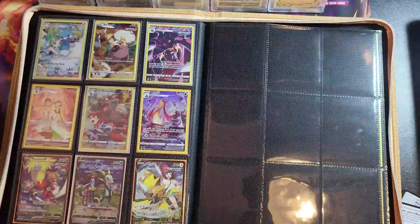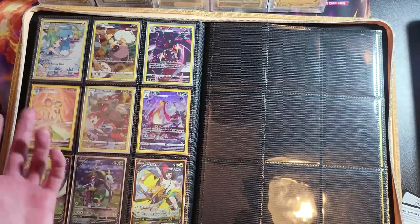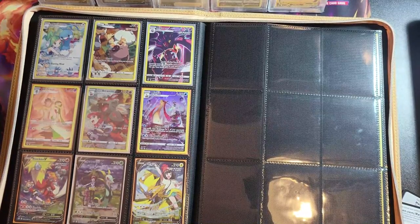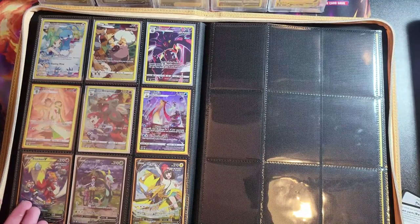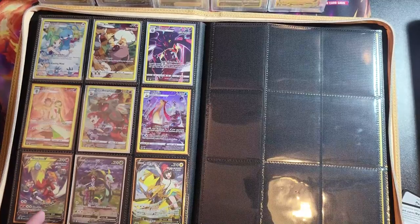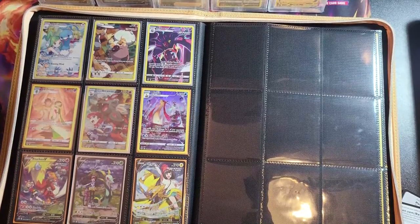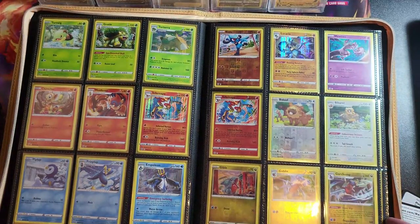Then there's the last page. I just took delivery today of Gardevoir, Milotic, Blaziken, and Zeraora — four cards I thought were awesome. I thought these three would go great along the bottom: May, Rosa, and I think it's Gloria from Sword and Shield — three of the female protagonists, so they go well together.